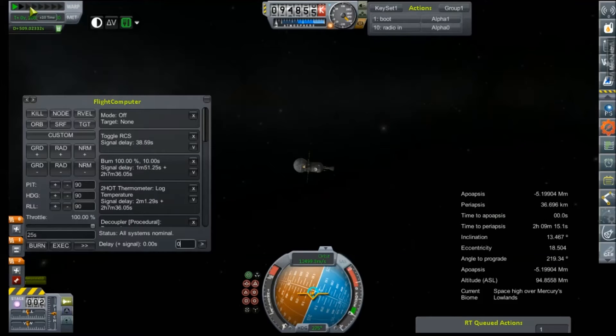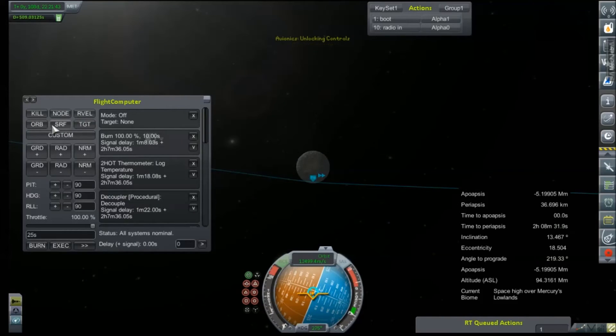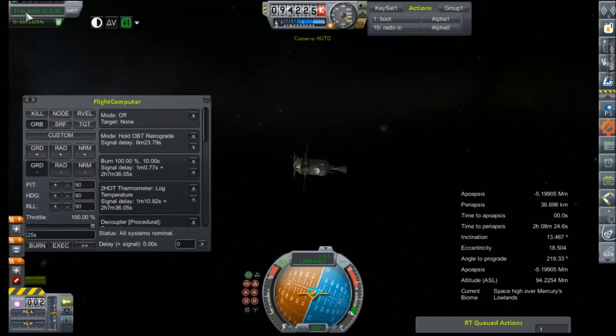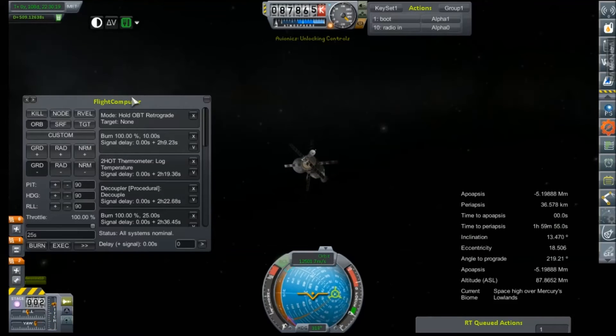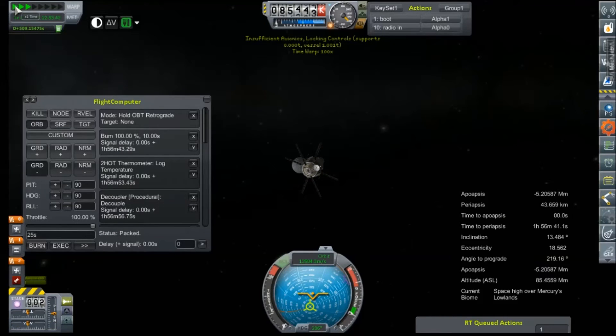Oops — I forgot to set up the node. I am dumb. Orbit retrograde — that's all we really need to do, because otherwise it's going to burn radial as I currently am, and that's not okay. Putting commands in the flight computer automatically turns off SAS, which is interesting because the flight computer is absolutely terrible at orienting itself. I should have just done this manually. Now our periapsis is up to about 45 kilometers. We'll just let it figure it out as we get closer.